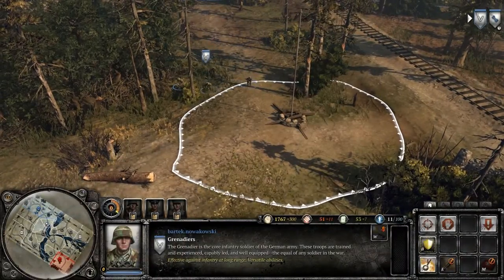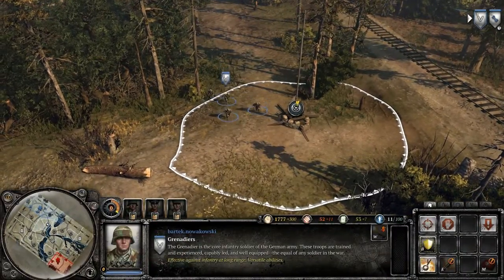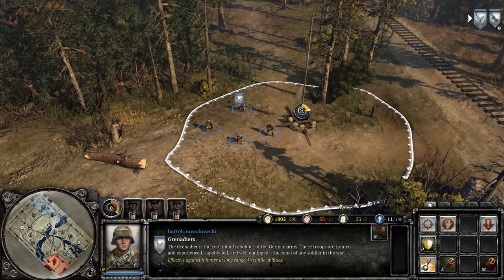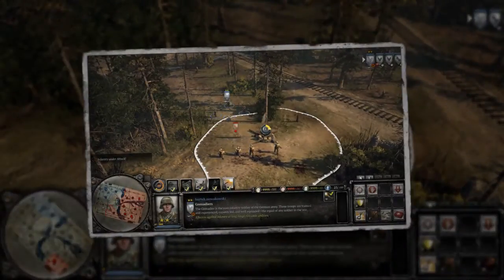Moving infantry squads within the wide capture zone of the territory will start the capture. You cannot capture a territory with enemy squads nearby — they must be eliminated before the territory can be taken.